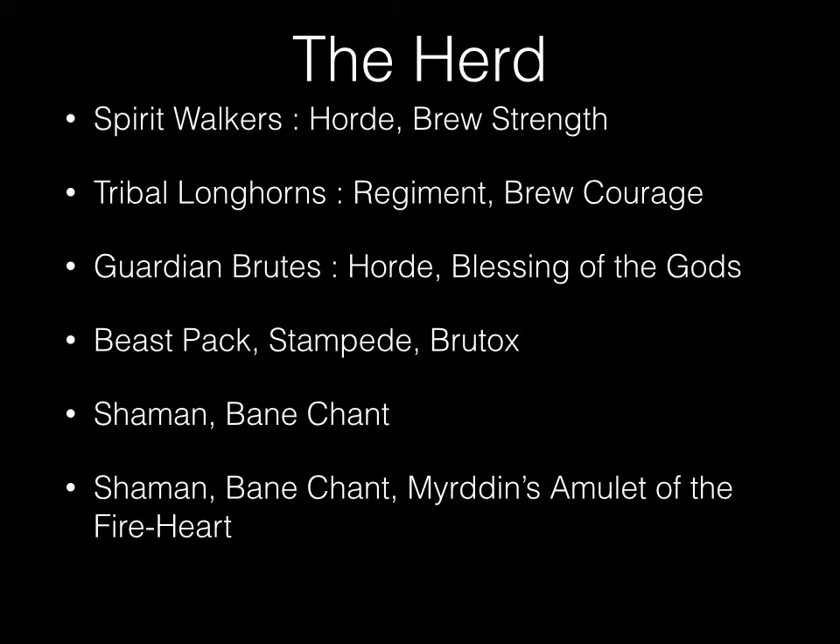For the Herd: a Horde of Spirit Walkers with the Brew of Strength, a Regiment of Tribal Longhorns with the Brew of Courage, a Horde of Guardian Brutes with the Blessing of the Gods, a Beast Pack, a Stampede, a Brutox, one Shaman with the Banechant Upgrade, and one Shaman with the Banechant Upgrade and the Amulet of the Fireheart — which lets you cast two spells in one turn, once.